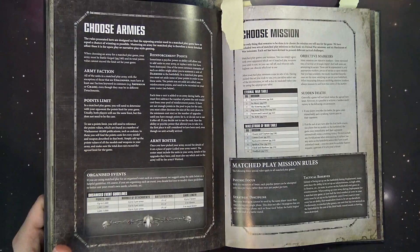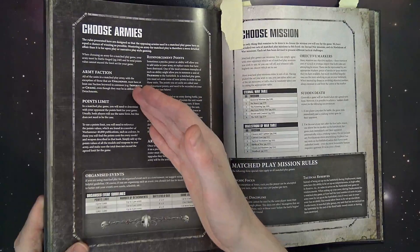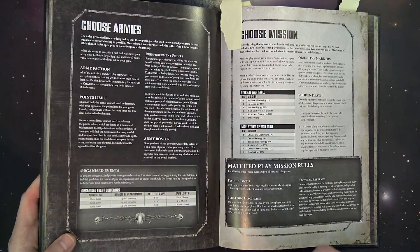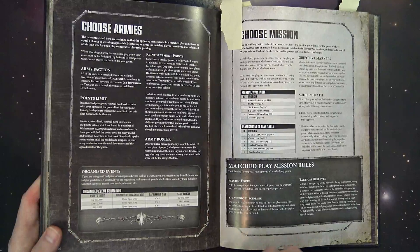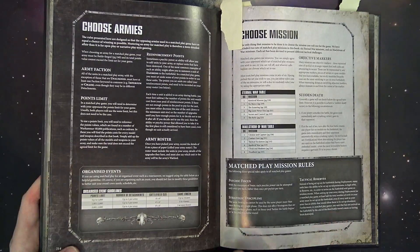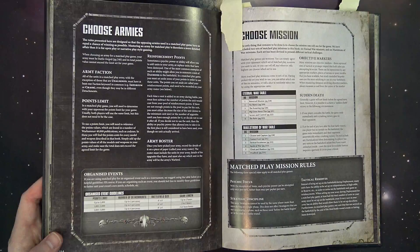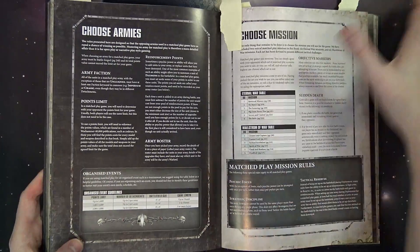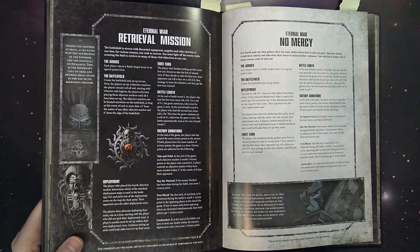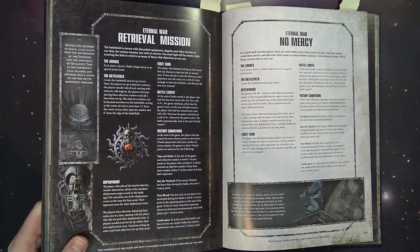So point number two: every match play army has to be the same faction, put into detachments, with most detachments requiring units from the same faction. There are exceptions — like Genestealer Cult having a special rule allowing Astra Militarum and Genestealer Cult factions in the same Xenos list — but you need that special rule. Now let's circle back for point number four and jump into the missions: all six Eternal War missions follow the same format for first turn and battle length.